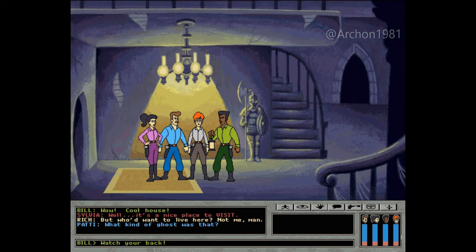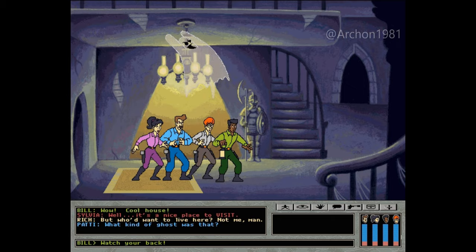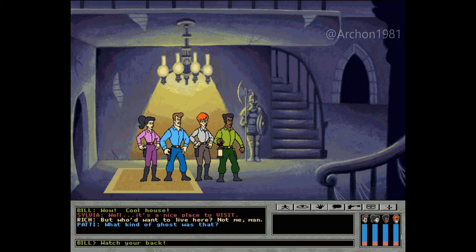Wow, cool house. It's a nice place to visit, but who'd want to live here? Not me, man. Hey, check out that suit of armor. Here comes one. What kind of ghost was that? He looked pretty harmless. Probably a poltergeist. So how about Sylvia and I take the upstairs and you two take the downstairs?